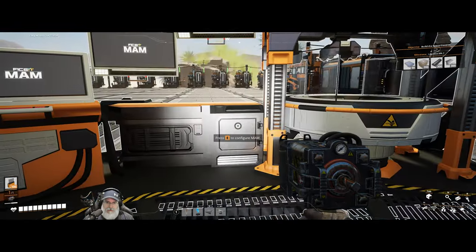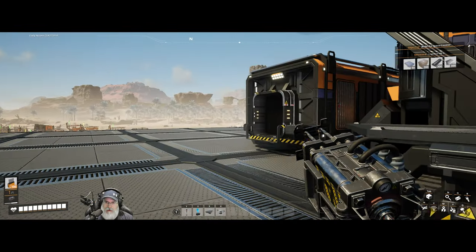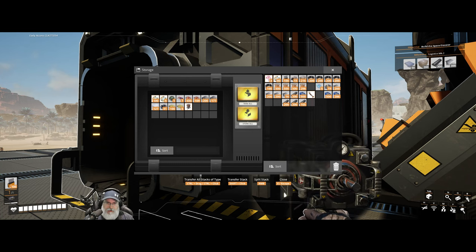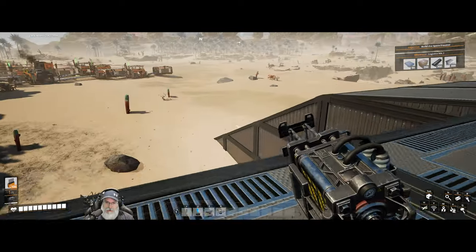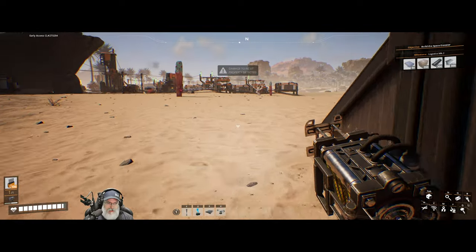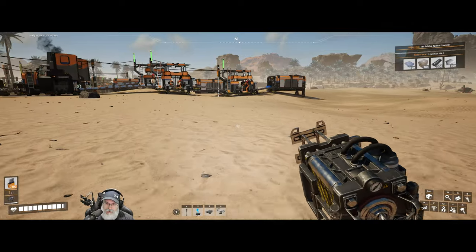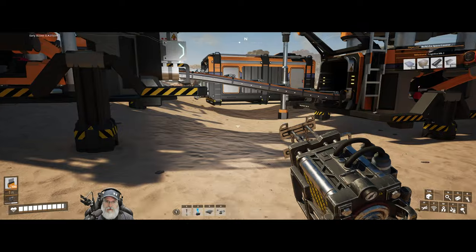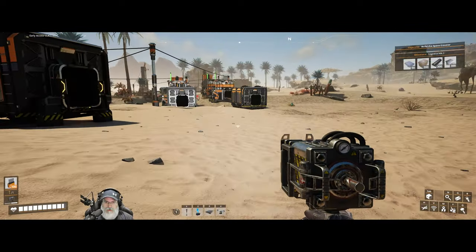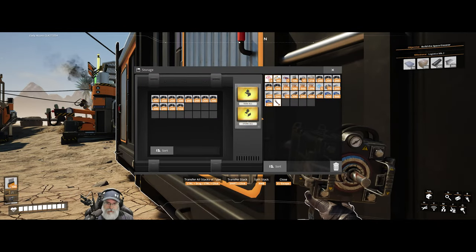Six more inventory slots — should we just get it out of the way? I've turned all my bug parts into protein because there's not really any reason not to. Even though they come from different bugs, once you turn them into protein it's all just the same thing. We need a thousand cables to open these inventory slots.